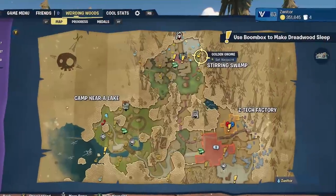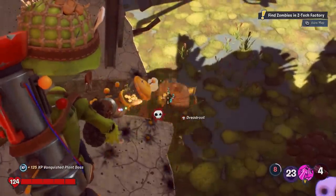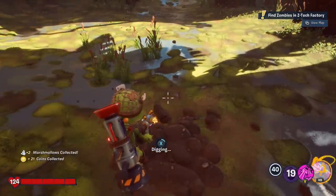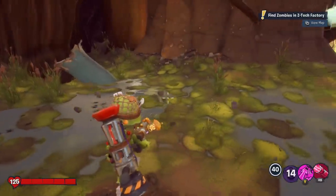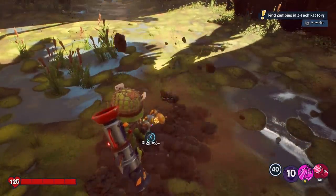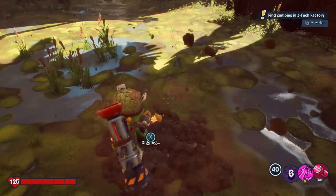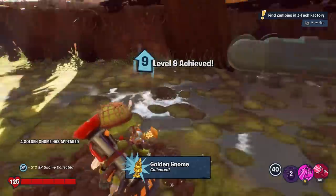This next gnome in Stirring Swamp is actually easiest if you clear out the enemies here, or you can put them to sleep with the boom box. If you don't have the boom box yet, clear out the enemies and then dig at this dig site. It takes a long time, but the reward is a gnome. Once you dig it — you dig it. There's a gnome!